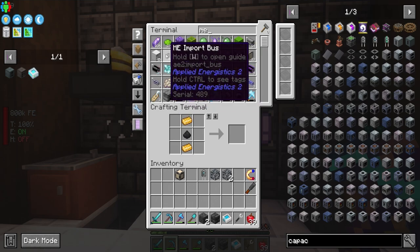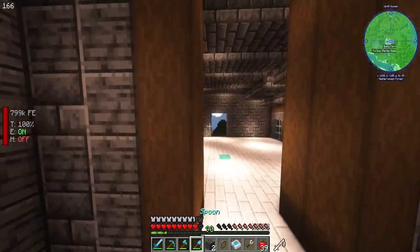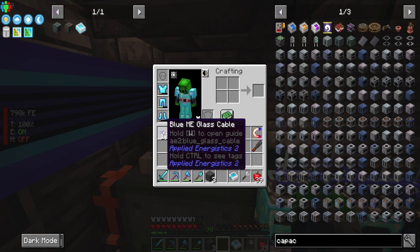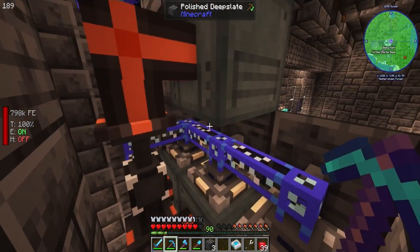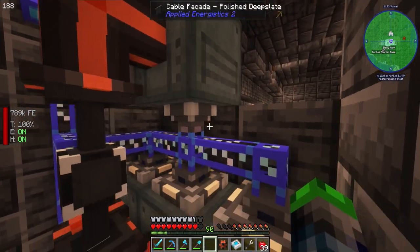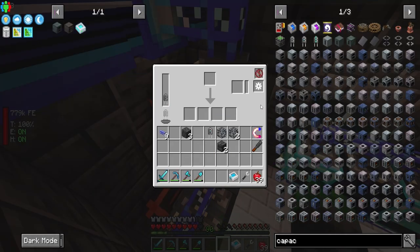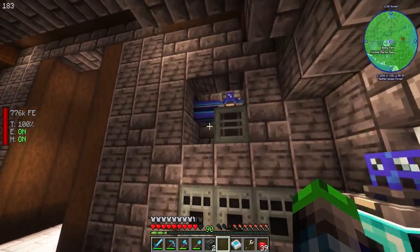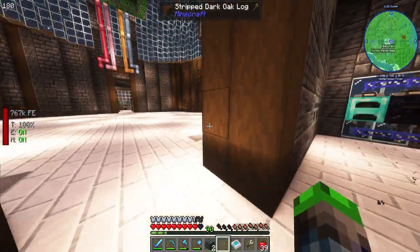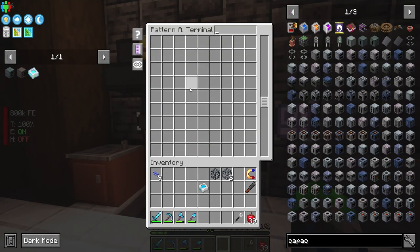Let's grab an ME interface, an ME import bus, and some blue cable. We'll turn that into the pattern terminal and place it here — connect the ME import bus in. That should connect up: device online. The sag mill is now essentially automated. Let's get a double layer capacitor in there and set it to pull from the top and push out the bottom.